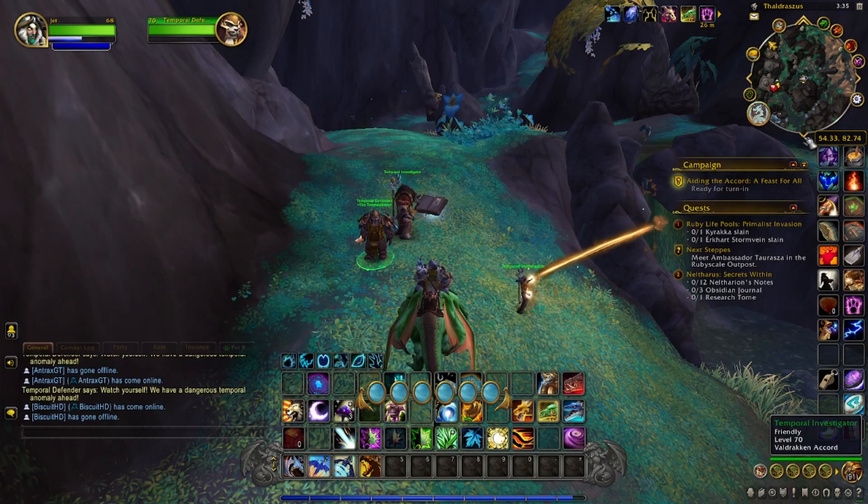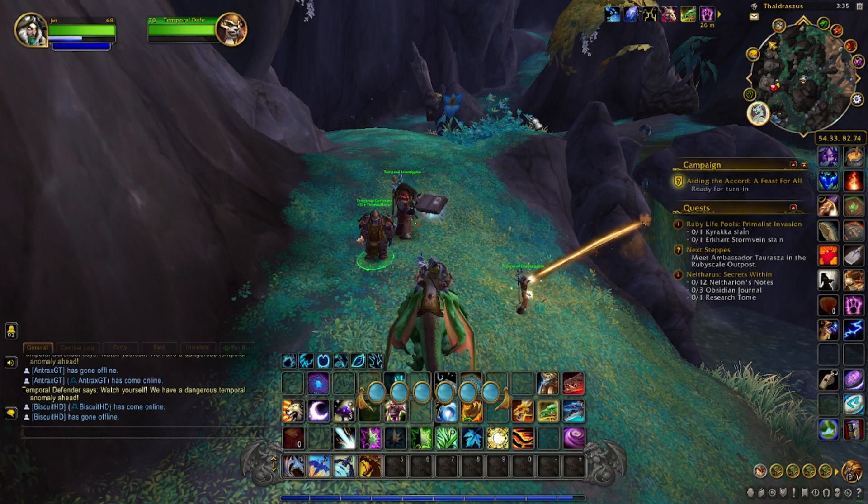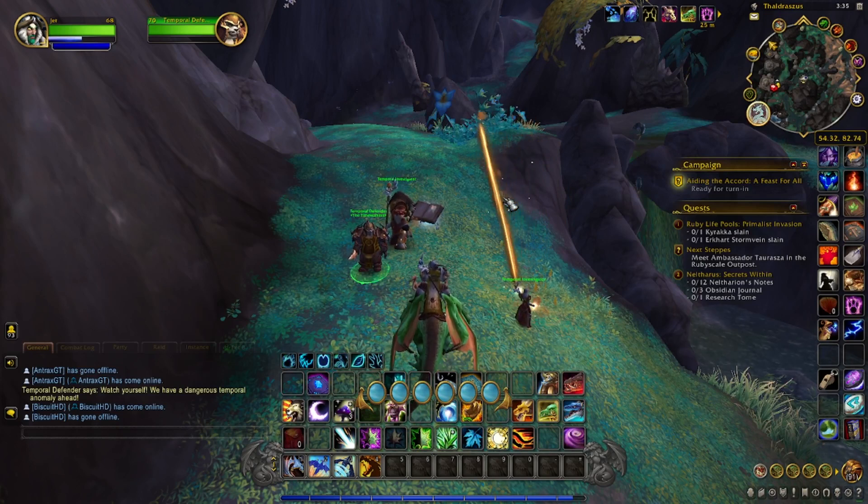this little area. The coords are 54.33, 82.74 — that's where it starts. I'll put the location of where I started and where the cave is in the description below, and if you have any questions just post them in the comments. This pet, Cubly, is located behind a rock wall, so you're